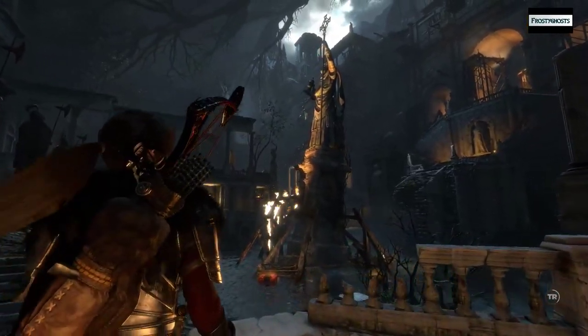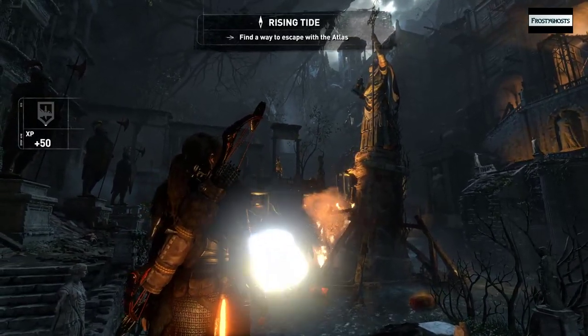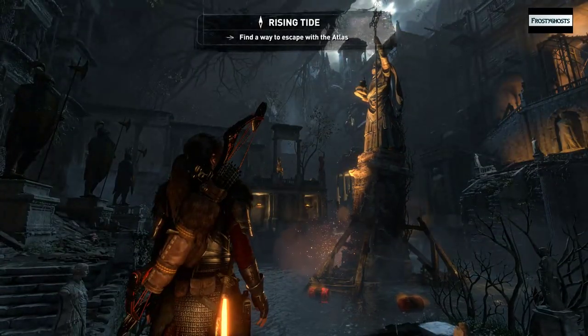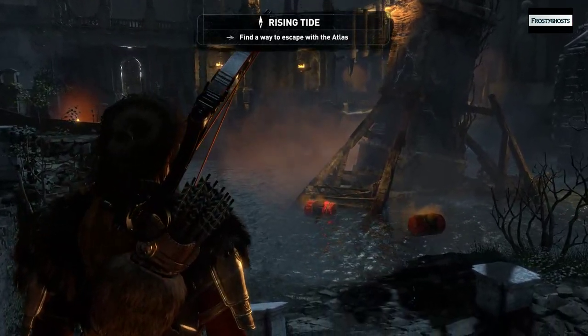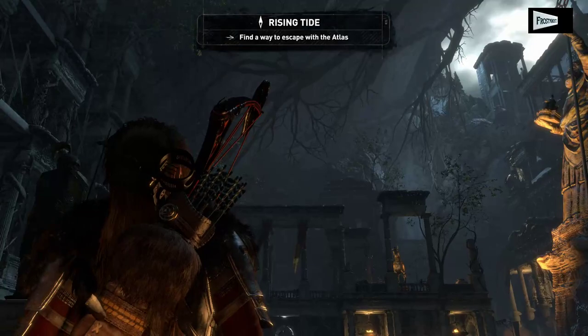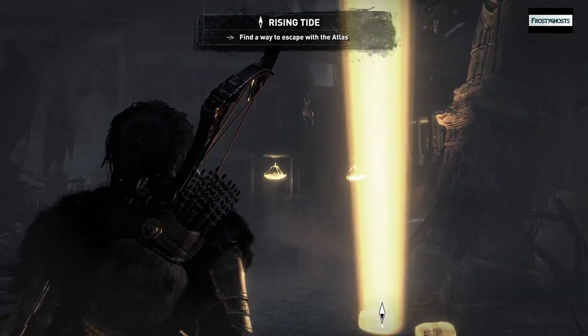I think I see my exit. The statue's unstable. Looks like I'll have to use the Greek fire. Got to be more Greek fire vessels I can use — just got to find them.